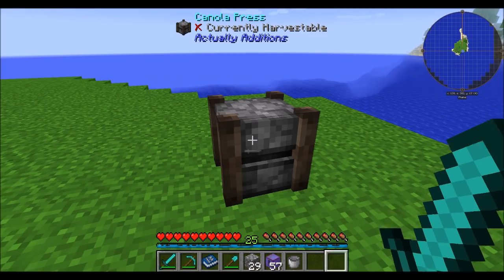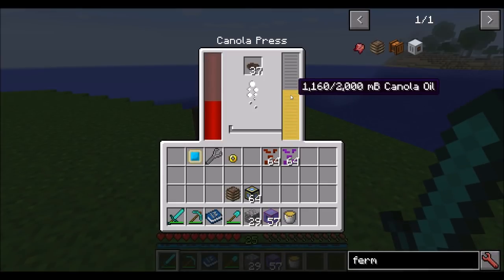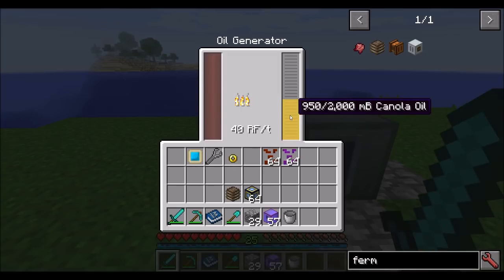Once you've got your liquid canola oil, you can scoop it out with a bucket — it'll pick up 1,000 millibuckets or one bucket's worth and start pressing more. That can now go into your oil generator, and the oil will sit there and produce 40 RF a tick.